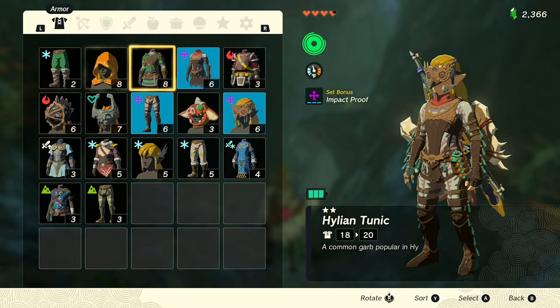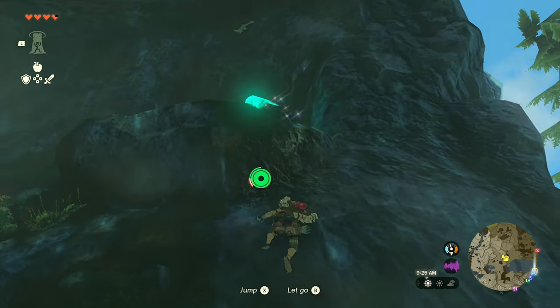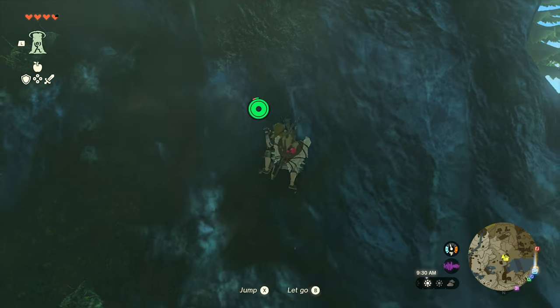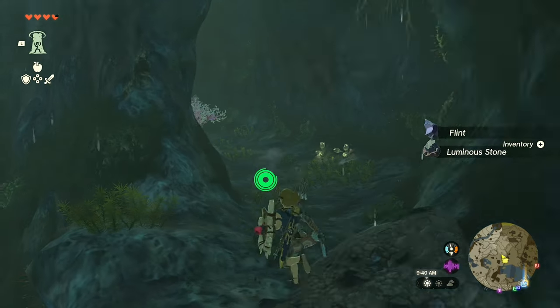I'm gonna go ahead and equip the other climbing gear that we've already gathered. Scoot up this wall — it's a little wet. If you do have the froggy gear from the Lucky Clover Gazette storyline, it's probably gonna help you, but we make it work.